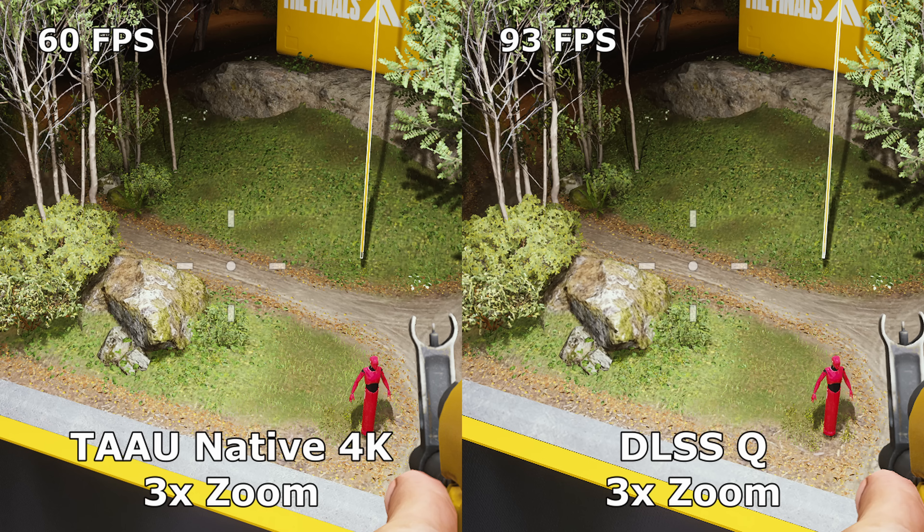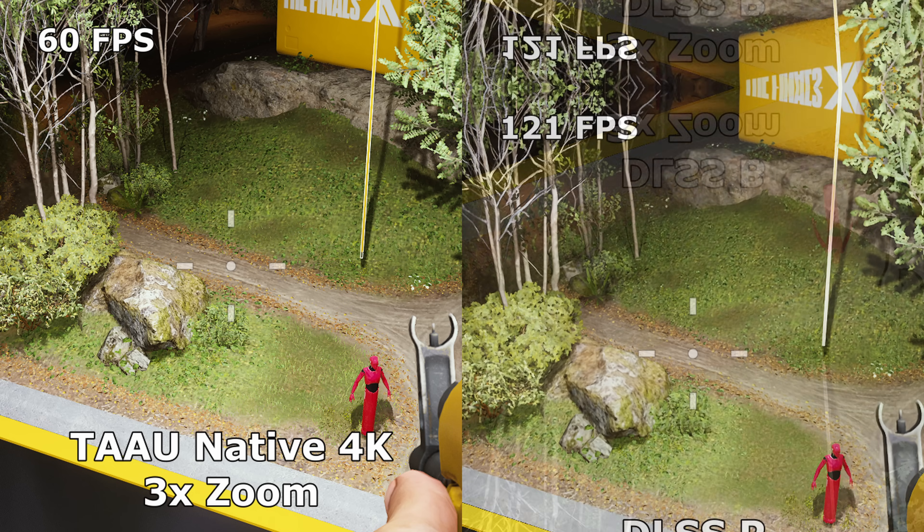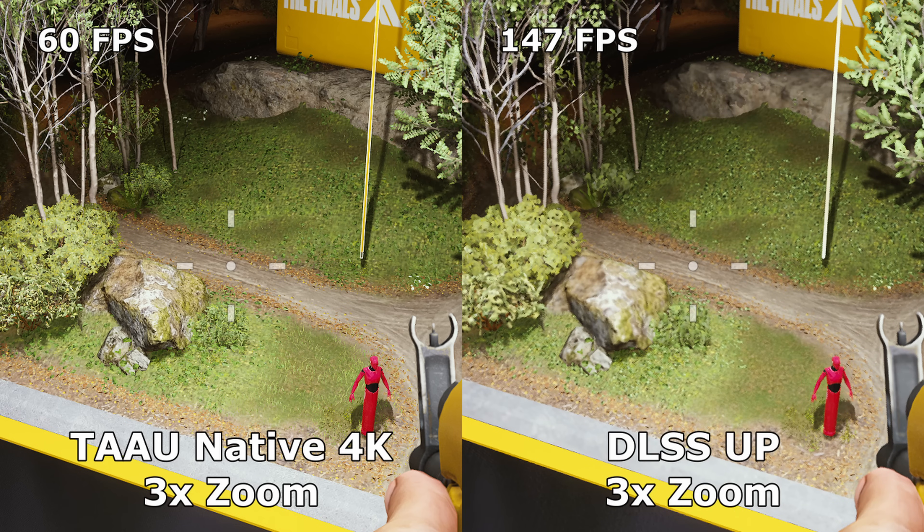DLSS Quality brings a big jump in frame rate — a 55% increase over native — with the overall image actually looking pretty similar. DLSS Balance brings a modest bump in frame rate with minimal visual degradation, while DLSS Performance is noticeably blurry compared to native. DLSS Ultra Performance brings the biggest performance improvement, but is also by far the blurriest image.